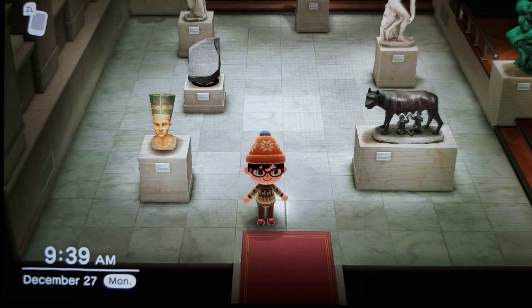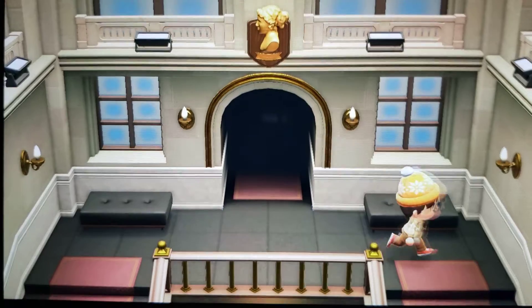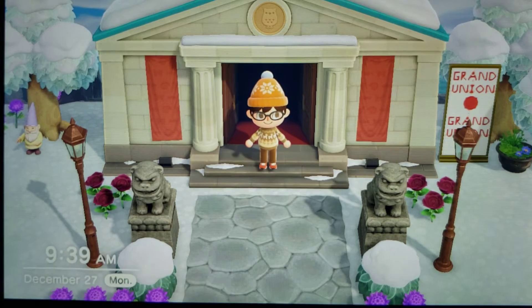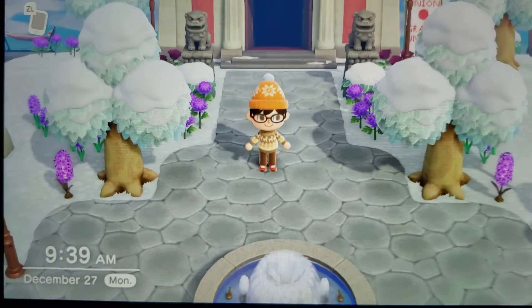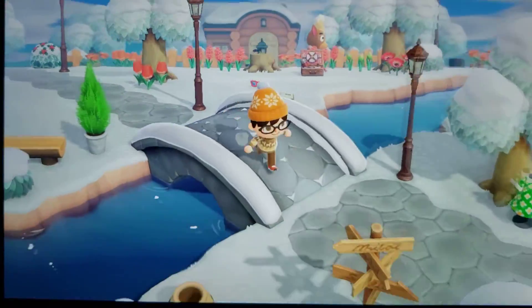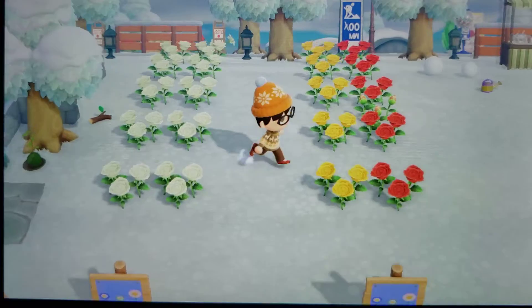Let's go outside. I want to show you my rose garden that I've created out in the common area. Blathers is sleeping. All right guys, here's the museum. Let's take a run down to the rose garden. Where the common area was, where I had all the wicker furniture — kind of like the common meeting area outside of the plaza — I actually created this really cool rose garden.